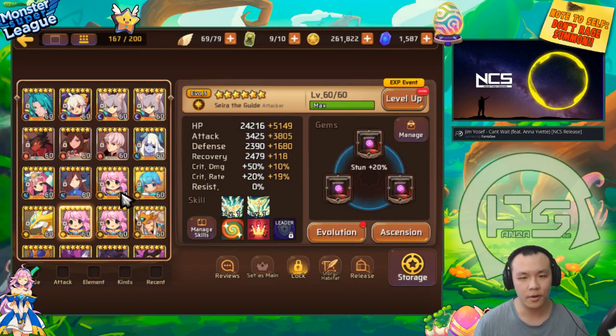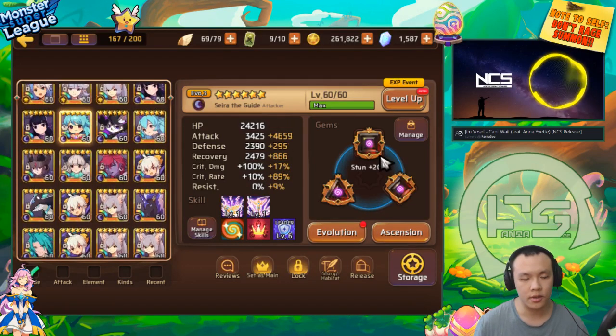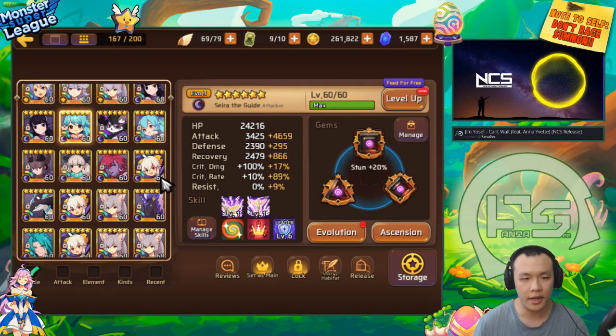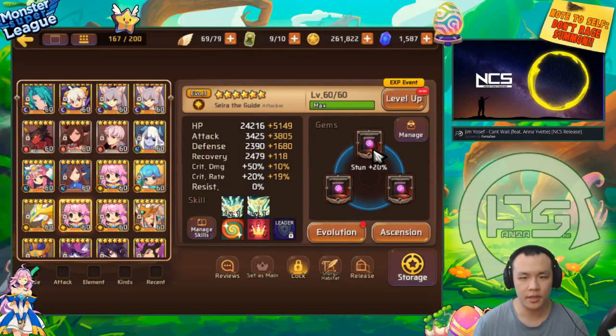Every single one of them are on Pugilist. This one's on 100% crit. This one is 95%, very close. My Dark Serra only has 99% crit, but she has pretty good gems. With her being dark, it's a little bit harder to push 100%. The other two I went with like HP double attack or defense double attack. They're not exactly the best gems, but I kind of just gemmed them up.